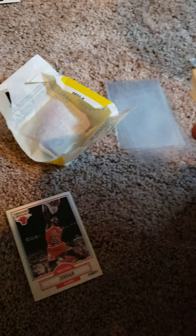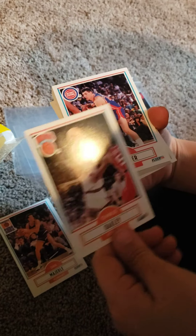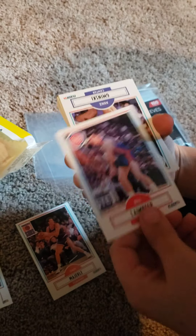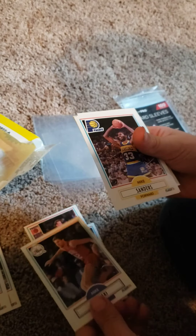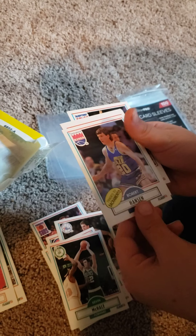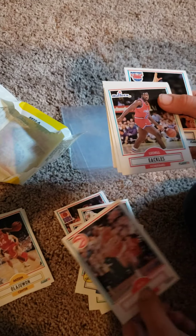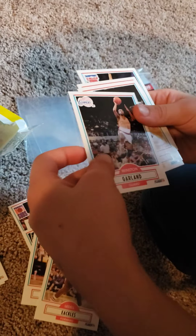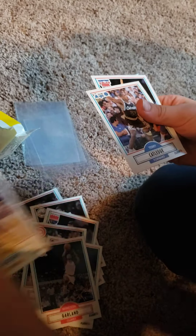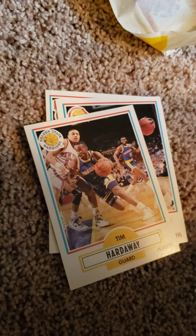It's a Michael Jordan — sweet! Pulls another Jordan. Dan Marley. Charles Oakley. Bill Lambeer. Kevin McHale. Robert Hanson. Hakeem Olajuwon — that's another one, set that aside. Spud Webb, good player. Winston Garland. Tim Hardaway — got the rookie! Sweet! That was the rookie we were after. Let's go! Sweet Score Seth hits the Jordan and the Hardaway rookie.